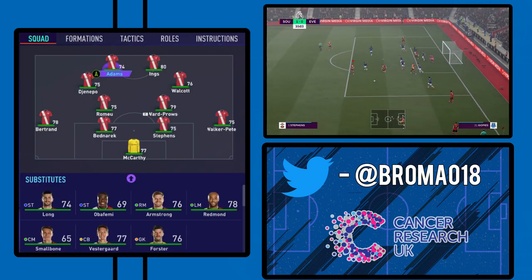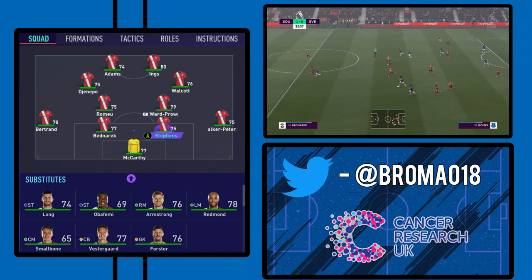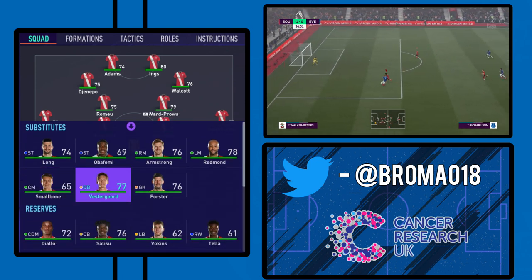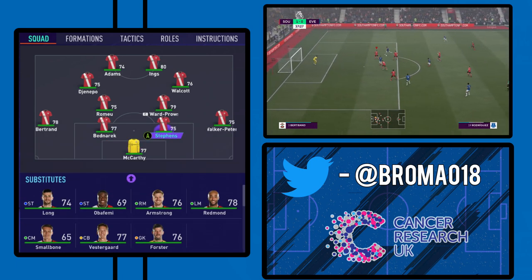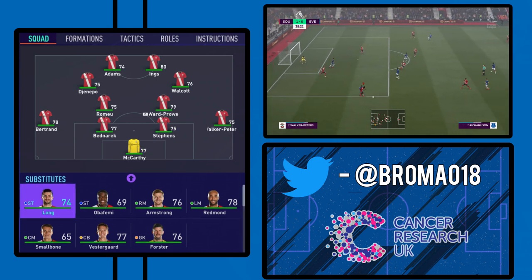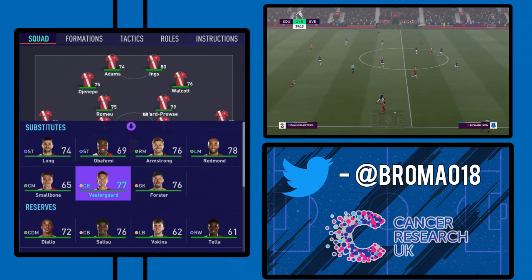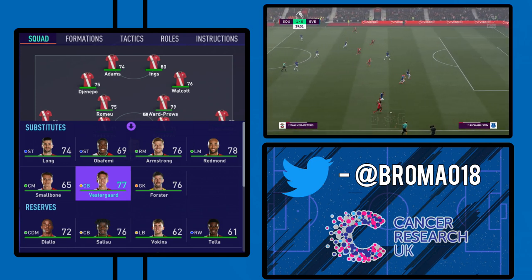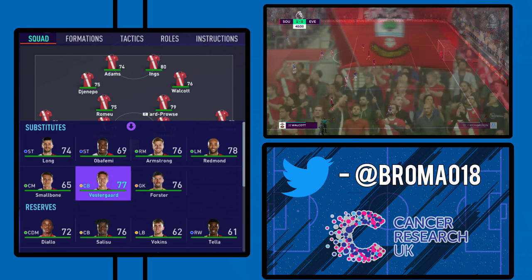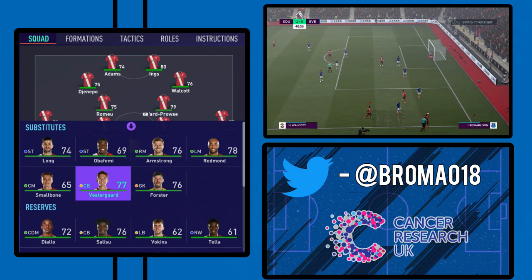Before we move on to the instructions, something I forgot to mention: you'll notice that we've got Stevens in centre-back rather than Vestergaard, despite the fact that Vestergaard is the mainstay in the team really. The reason is because he has 33 pace on this game. Stevens is a little bit faster, although still very slow at 59 pace — too slow for this system. You cannot have a centre-back with 33 pace on this game at all; it just does not work, particularly if you're playing online. They are going to exploit that to the high heavens. So just don't do it — you need faster centre-backs. Unfortunately that rules Vestergaard out, because he's a very good player, but on this game it just won't work and it will be exploited.